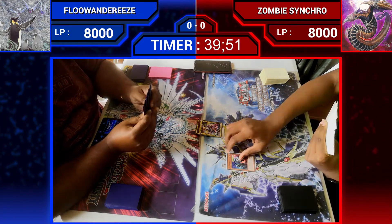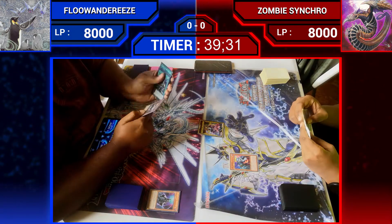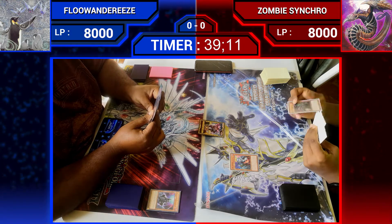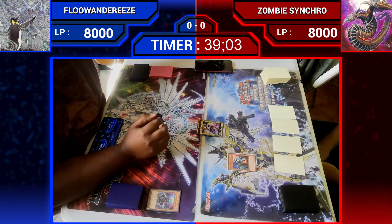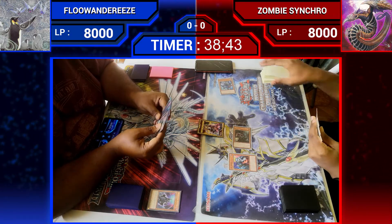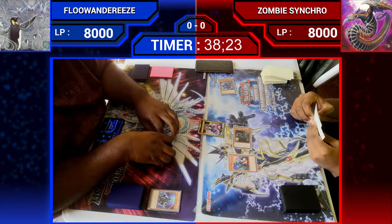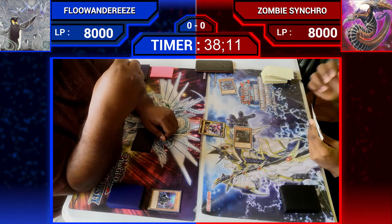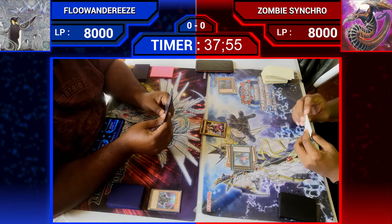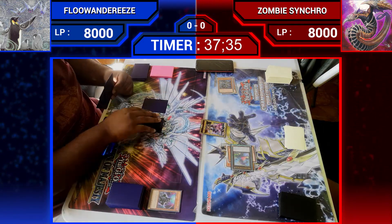We'll see how they fare against Dimension Shift. He has a new zombie on the normal summon — they're not activating the effect; instead they're going for a Danger Monster, Danger Trooper Cabra. Yangshi is also one of the new supports from Dimension Force. They'll be using the Falcafini Zombie to discard Val Rock to make it level 4 to go to Babuska.